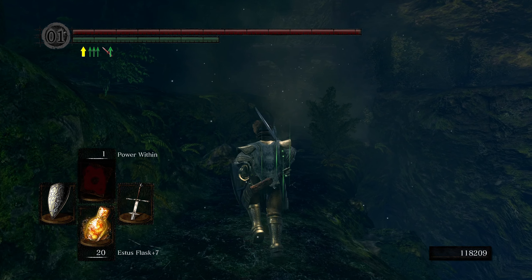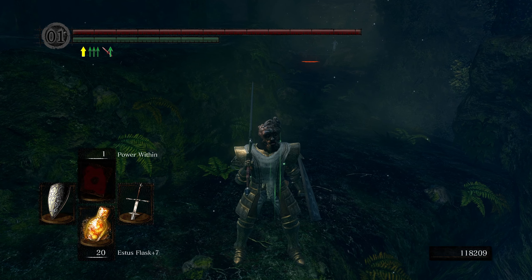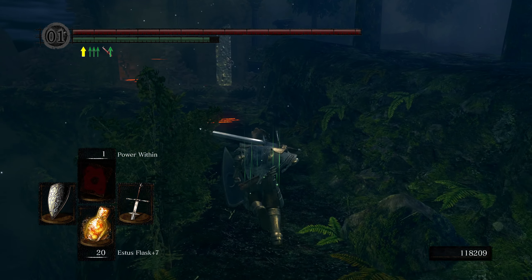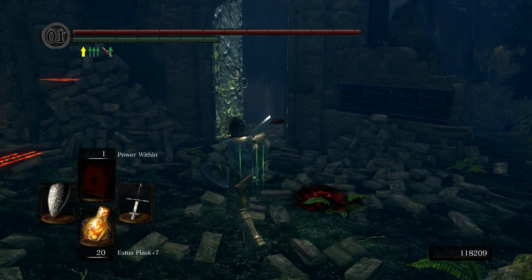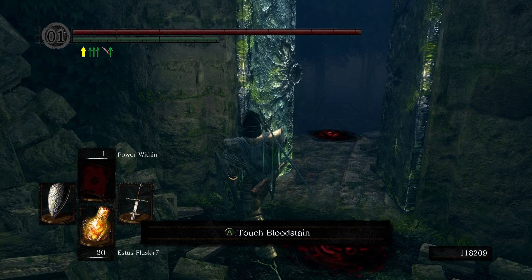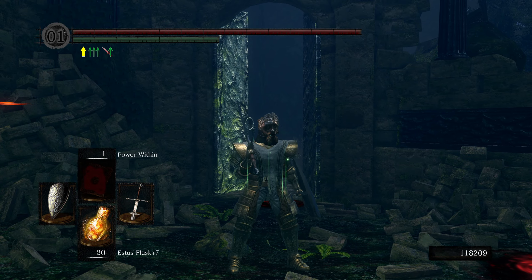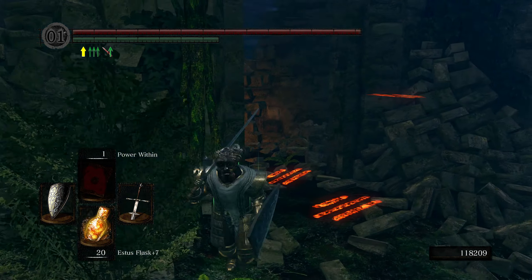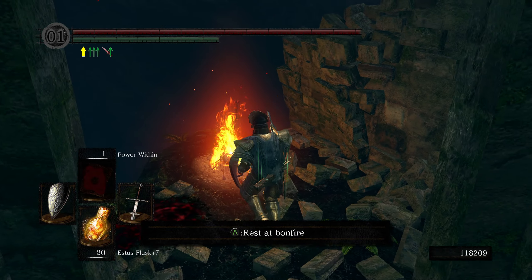Basically, as you come out of the Undead Parish where the church is, the blacksmith, you head down this path and there's a gate here that's locked. In order to unlock it you need to buy from the blacksmith the Seal of Artorias — I believe it's 20,000 souls — and that will open up this door. There's usually an illusory wall here but you can break that and get this nice little bonfire.